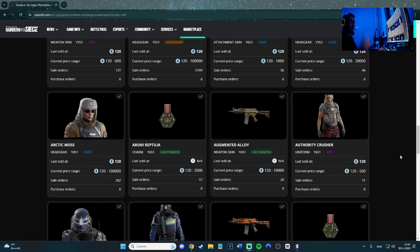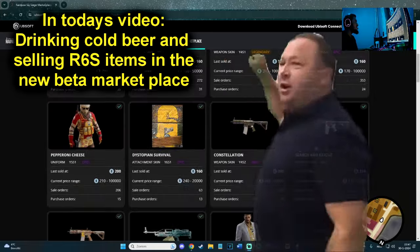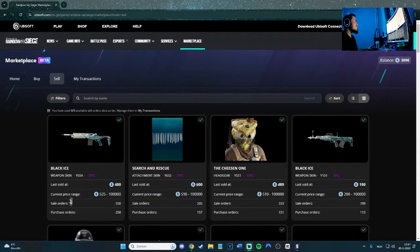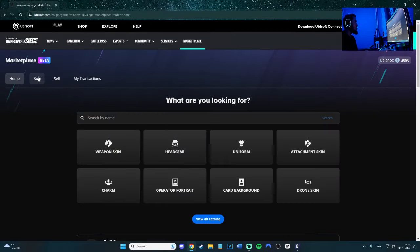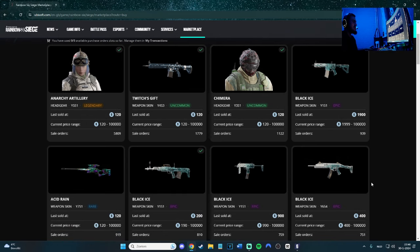Amazing news — I finally got added to the beta for buying and selling Rainbow Six skins. It's pretty fun. I thought it was an in-game thing but it's actually on the Ubisoft site. If you get access to the beta you can buy and sell weapon skins and headgear. Last sold at 120, current price range from 120 to 100,000 — no one's gonna pay 100,000. The skins are pretty cheap except for the Black Ice ones, which are actually doing okay.